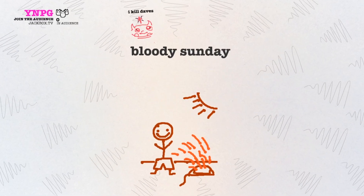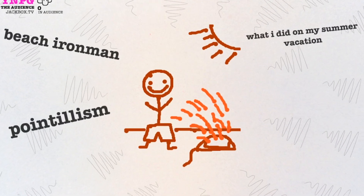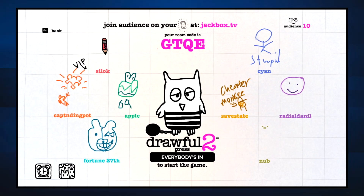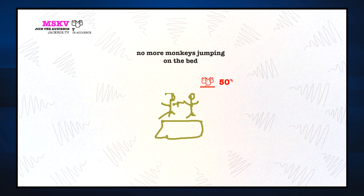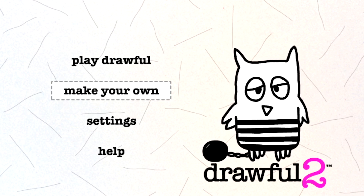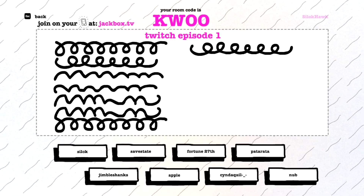Those are the basics — none of that has really changed since the first Drawful. That being said, there's been a decent number of features added since we originally saw this in the first Party Pack. There's now an audience feature — something we didn't see in any of the Party Pack 1 games — supporting up to 10,000 participants. They will not only get to upvote their favorite lies, but they can even play along, and if they get the wrong answer, it provides the player who wrote that lie some points. They also added a second color you can use to better detail your drawings, which helps a lot when you need to fill something in. There are custom prompts now, letting you and your friends write in the drawing prompts everyone else will receive, which basically provides infinite replayability.